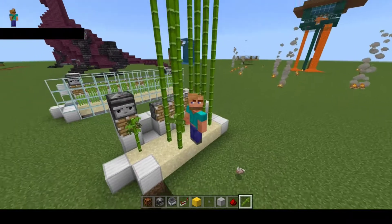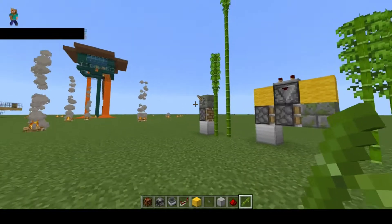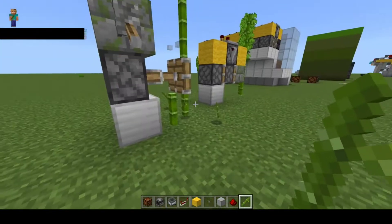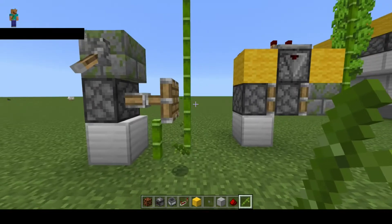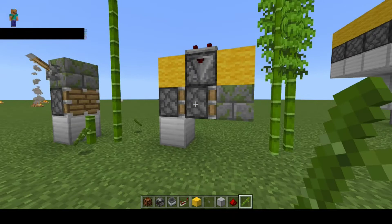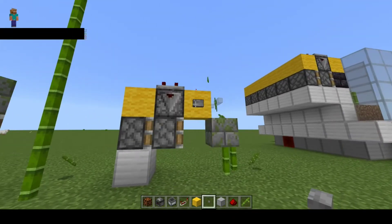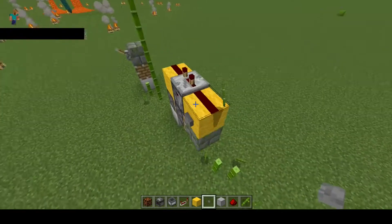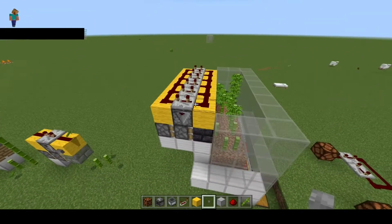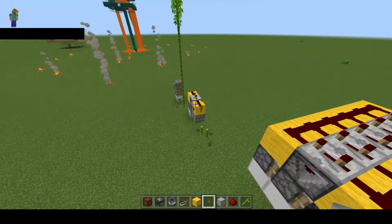Then I thought, wouldn't it be good to actually double up on the space? Double piston extenders — so a single piston will break one, happy days, but then I need to extend it out. I found this design on YouTube which is a super compact double piston extender. You can actually tile this, and I've done that here. I'll do a different video on how I built this, probably in survival because that's where I'm going to build it.